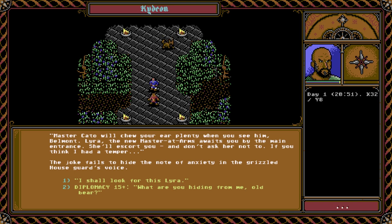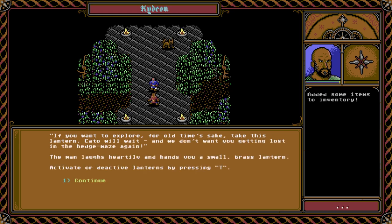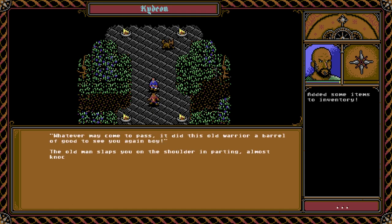Diplomacy check: 'What are you hiding from me, old bear?' 'Never could pull the wool over your eyes. Truth is, many a day's been dark of late for House Barron. Perhaps it all started when you and your father left — or maybe it started even earlier.' Kadeon pauses and blows out a long breath: 'I won't betray my master's confidence by saying more. Best you see him yourself.' 'Very well — I'll go to the master-at-arms.' Kadeon hands you a small brass lantern: 'Kato will wait, and we don't want you getting lost in a hedge maze again.' He laughs heartily and slaps you on the shoulder, almost knocking you off balance.